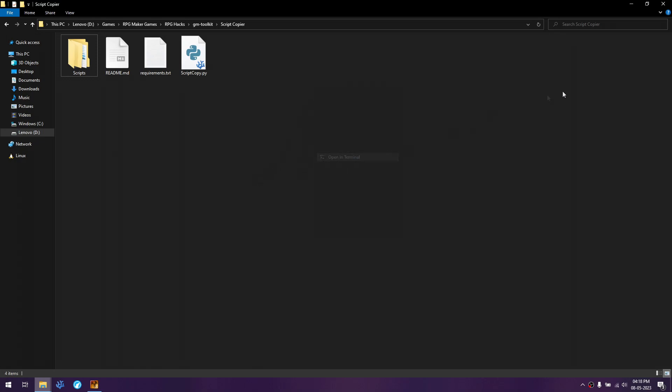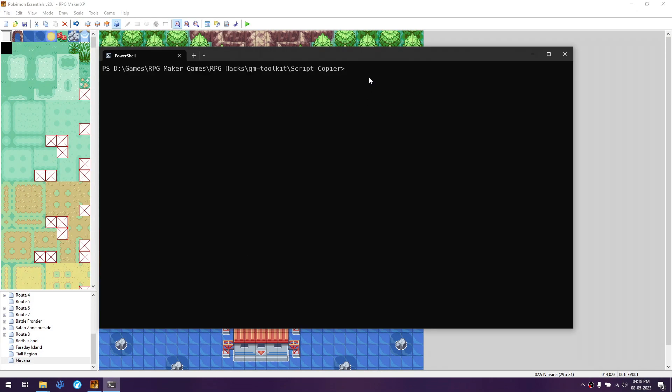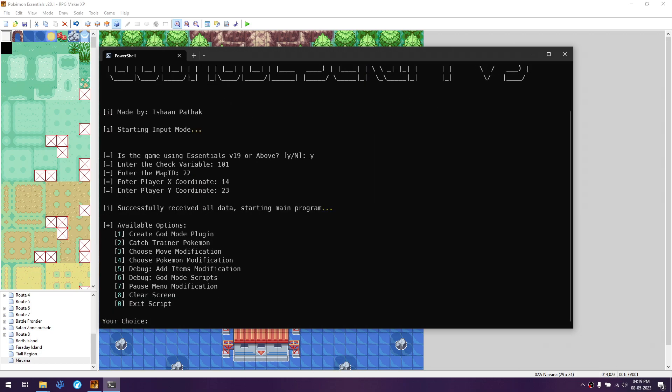Click 'Open in Terminal', minimize the folder, and start the scripts copier using the Python script copy. This is version 19 and above, so answer yes. Then add the variable — which is 101 in my case — as the first variable added. Next is the map ID, which you can see is 22, and the coordinates are 14 and 23. After that we can start copying the scripts.